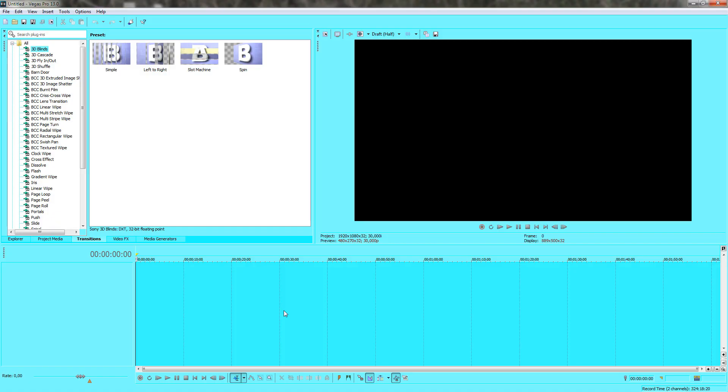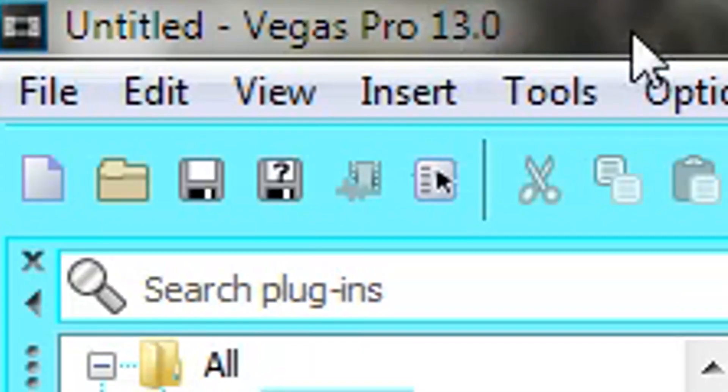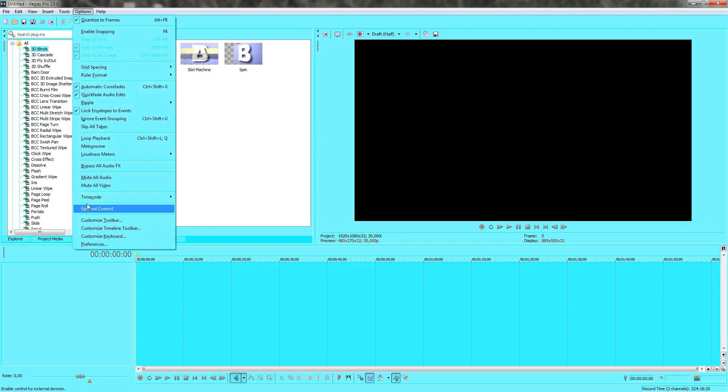So this is how you change the window color of Sony Vegas. I think this works with any version of Sony Vegas. I have version 13. I think the options are in the same places in version 10 as well, though I'm not sure.